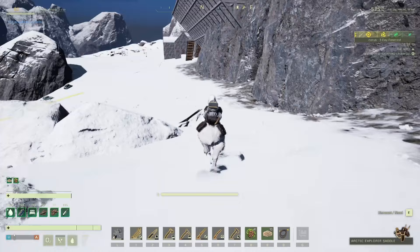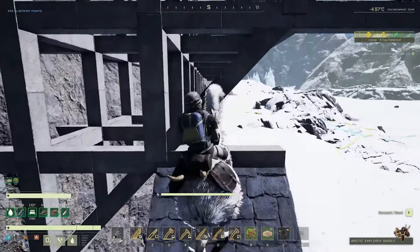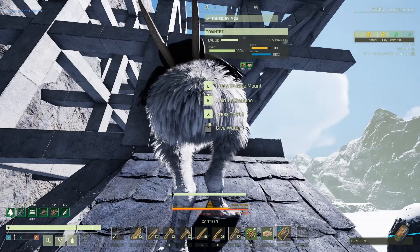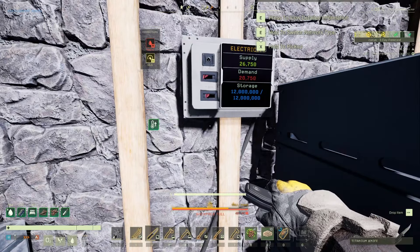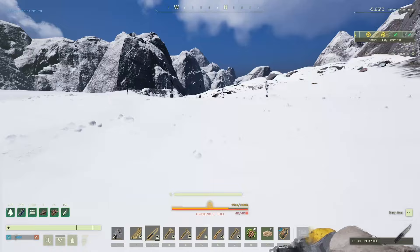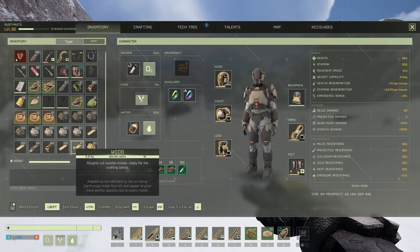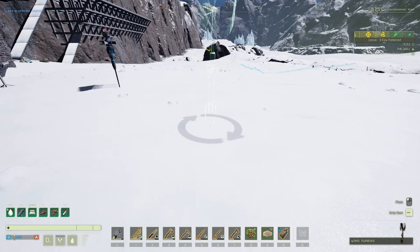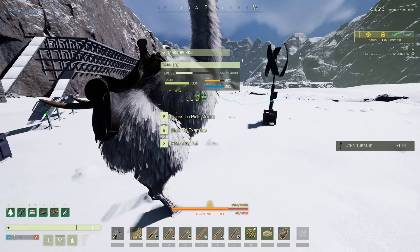With wind turbines you need space — you can't do that tower stacking thing anymore, they actually stopped that. Let's have a look at how much power we've actually got: 26,750 supply and 20,750 being used — that's quite a lot. We're building here so we've got plenty of room to place these down. Oh god, I forgot you were following me! That gave me a fright — but good because he was just bringing them over to me.